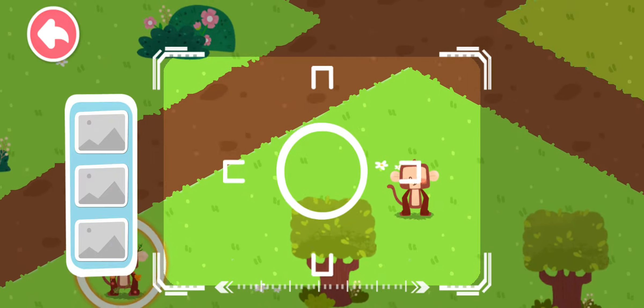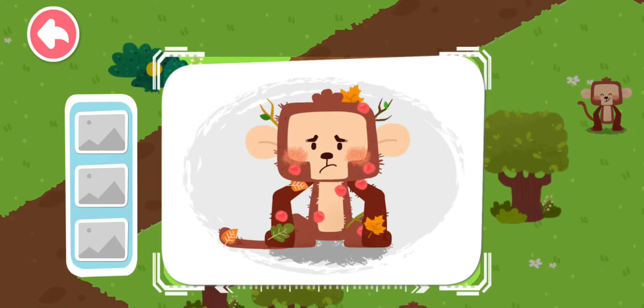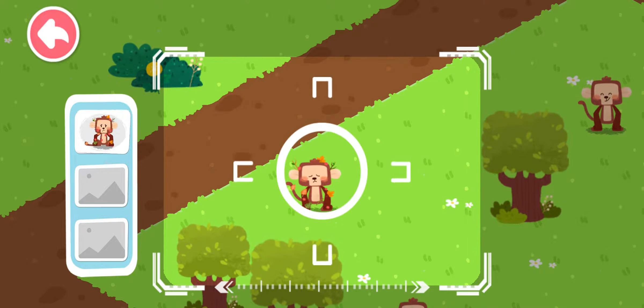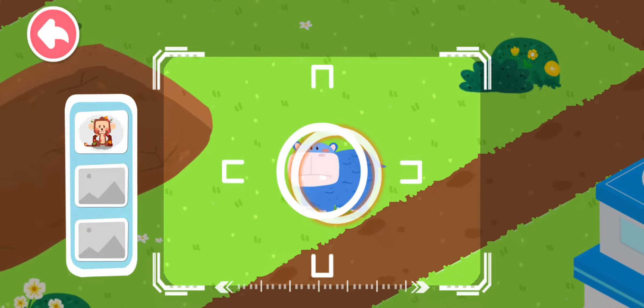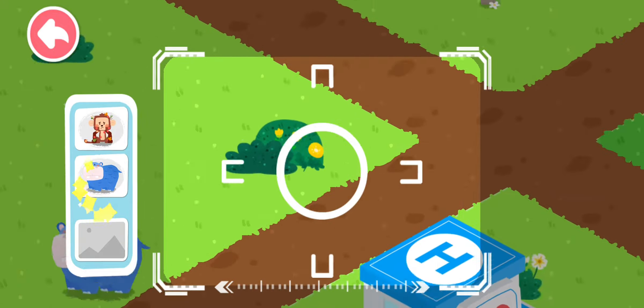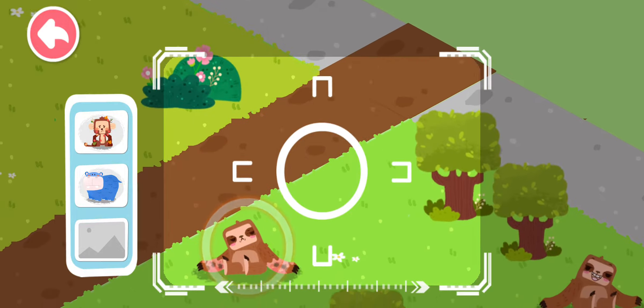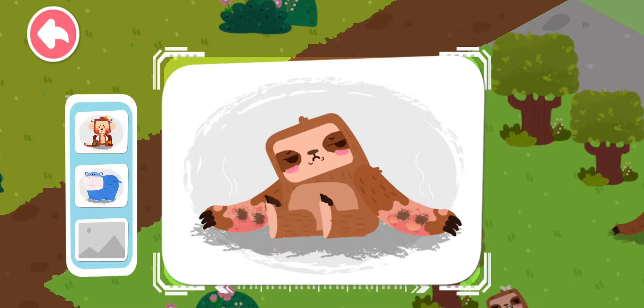Drag the center position and locate the injured animals. A monkey red and swollen all over is found. A hippo in need of water is found. A burned sloth is found.